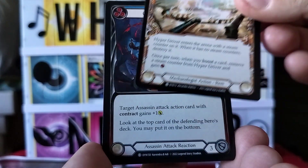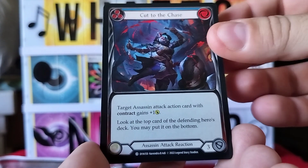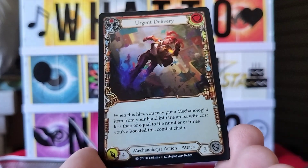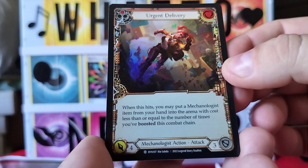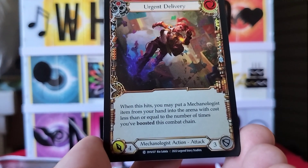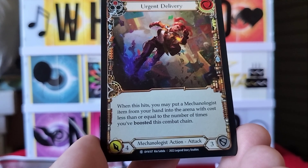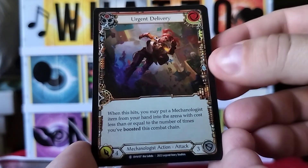Next we've got Cut to the Chase again — we've seen that one. And Sack the Shifty — saw that one too. Then we've got Urgent Delivery foil — a holo! It's a mechanologist action attack: when this hits, you may put a mechanologist item from your hand into the arena with cost less than or equal to the number of times you've boosted this combat chain. I like that a lot.